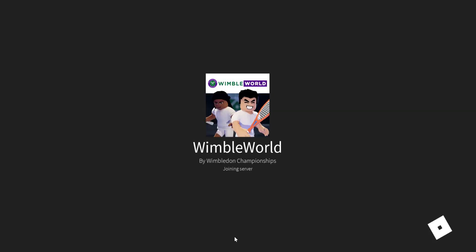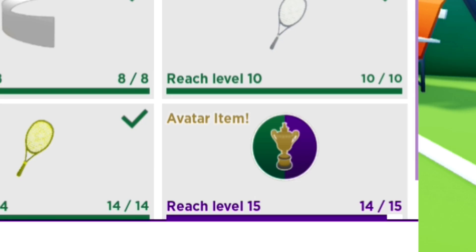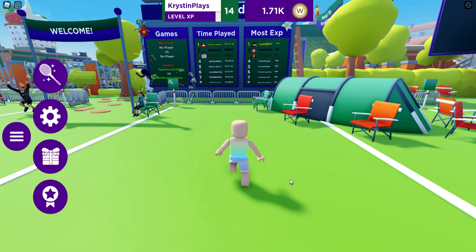Hey besties, let's go ahead and join Wimble World right here on the top left. Let's join. We're going to click on rewards just to see what we need. We need to get to level 15 to get the trophy avatar item.